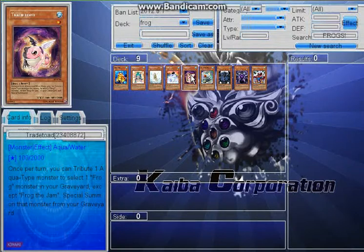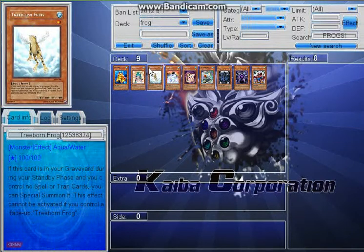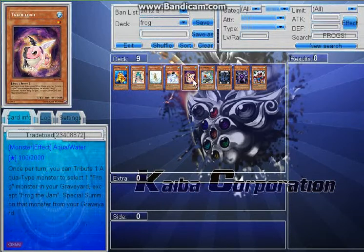I would only add Tradetoad if you're going to be running an aqua-type build for your frogs, because you have to sacrifice an aqua-type monster. Since most aqua types are water types, it's better in a water deck. Also, since Tradetoad's name doesn't have 'frog' in it, you can't use it for things like Ronintoadin. It's really a gamble between Tradetoad or Flip Flop Frog. Recommended ratios: run three Swap Frogs, three Ronintoadin, and two Treeborn — two is the right number for Treeborn. Then either two or one Flip Flop Frogs, or two or one Tradtoads.